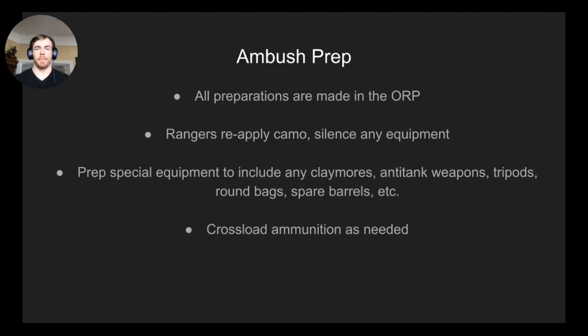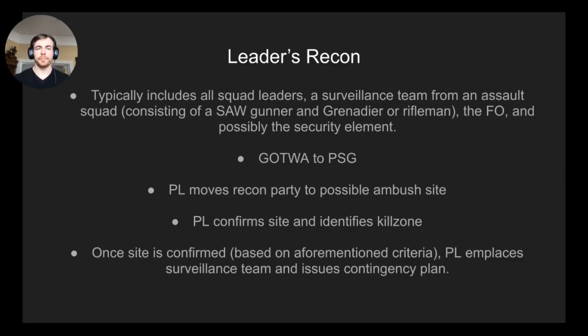While everyone's prepping in the ORP, the leaders recon gets ready to move. It typically includes all squad leaders — assault one, assault two, weapons squad leader, and security squad leader — plus a surveillance team from an assault squad (a SAW gunner and grenadier or rifleman), the forward observer, and potentially the entirety of the security squad. One option is to emplace security during the leaders recon so the ambush site is isolated and they get eyes on the road as an early warning system.